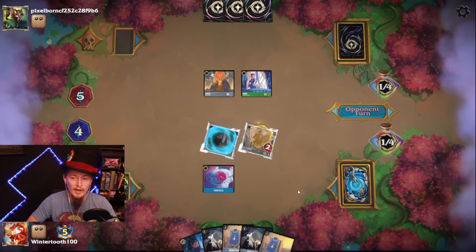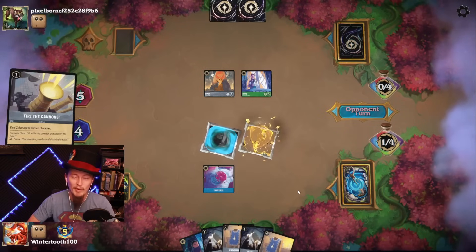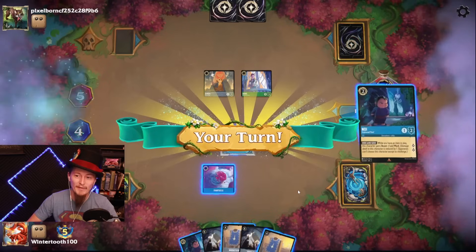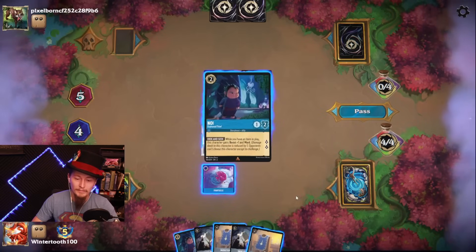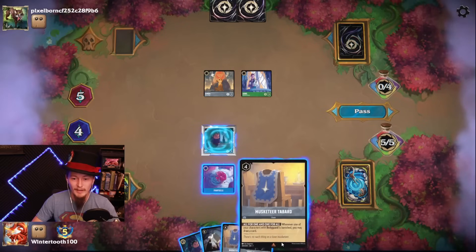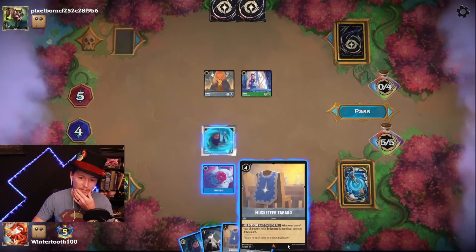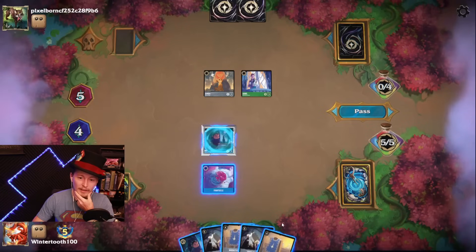If he wants to do the attack with Hans — he's going to utilize two removals. He was just waiting for us to be vulnerable. Swords actually isn't very strong right here. I just don't have any Bodyguards — it's basically set up for a future turn. An opponent could be running Swords; Noe will survive a Swords with the Resist 1.